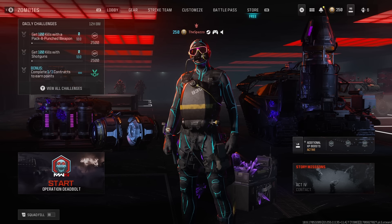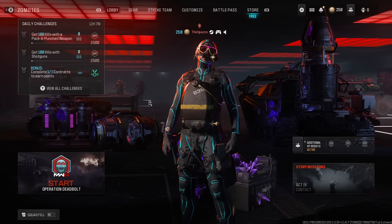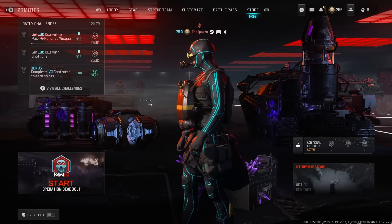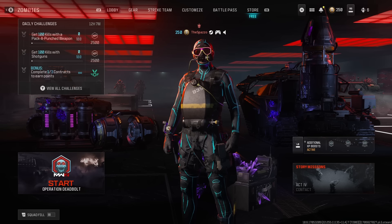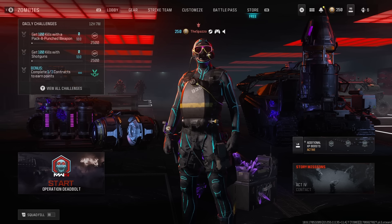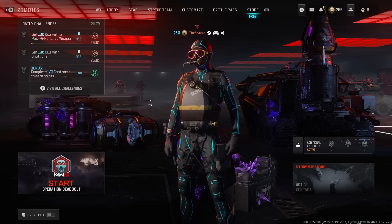Welcome everybody back to the channel. In this video we hop inside the Elder Dark Aether and go for all three schematics. Except the big twist is we can't use any guns — no VR11, no primary weapon, nothing. Only our fists and our tacticals and lethals. We complete the escort contract with zero guns. So drop a like, subscribe to the channel, and enjoy.